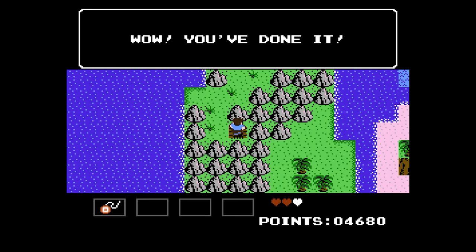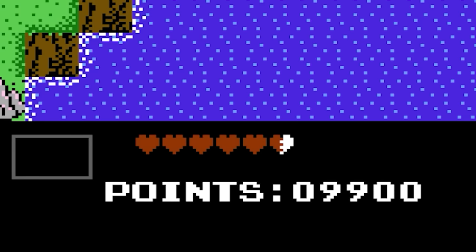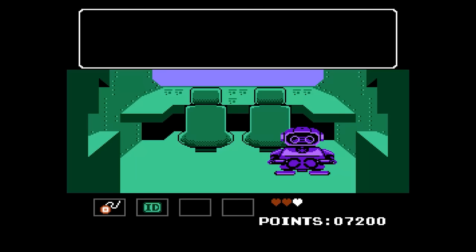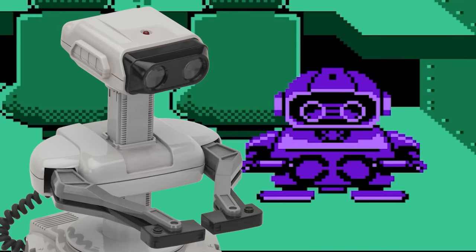Also, the entire time you're playing, you accumulate points. And as far as I can tell, they are for nothing, they mean nothing, and the only way to get more points is to not kill enemies — much like the controls, the exact opposite of everything we've ever been taught. Now we get the submarine and get to talk to Rob the Robot. Nope, that's not a joke. And off we go!